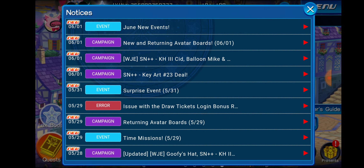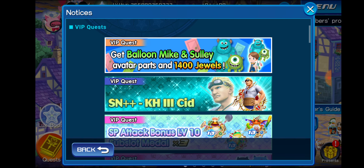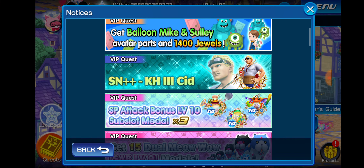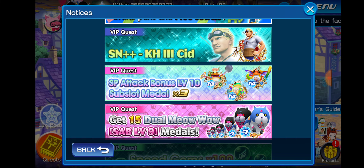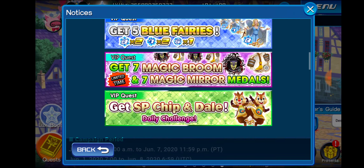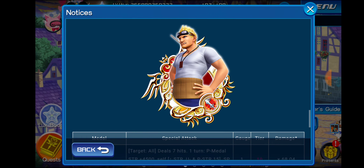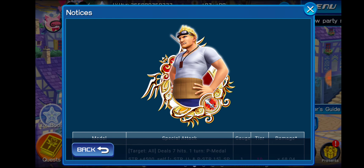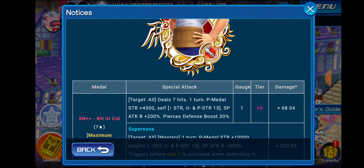First and foremost, we are going to be talking about weekly dual extravaganza or VIP. So VIP this week includes the Balloon Mike and Sully avatar part and 1400 jewels, as well as Supernova Plus Plus Kingdom Hearts 3 Cid. So I'm not going to go over Cid again, but basically he's a PVP medal. If you guys haven't seen my quick breakdown of Cid, I did this in the video before my last one, where I talked about the three brand new medals coming to Kingdom Hearts Union Cross.